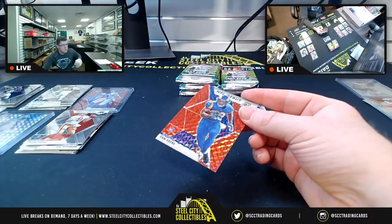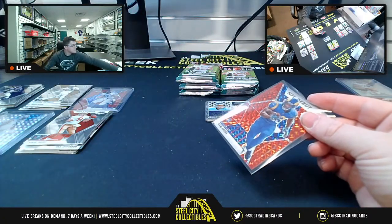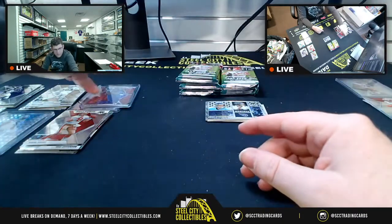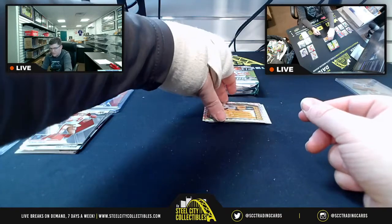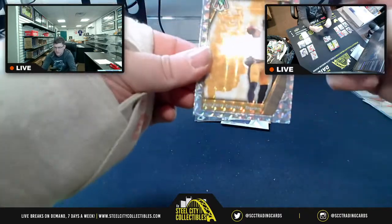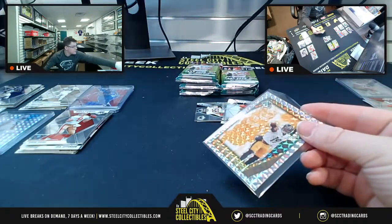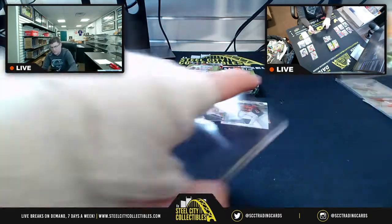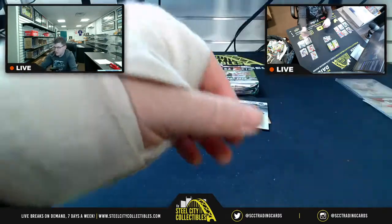NFL debut, Red Prism of Cam Akers. So you have two Red Prisms there. Then you have the Montage Ryan Tannehill. For the AFC North you've got Swagger of Juju Smith-Schuster — first time I've seen his Swagger, Prism. That's why I knew I was going to need more top loaders and sleeves. It's our 68th break, good time as any.